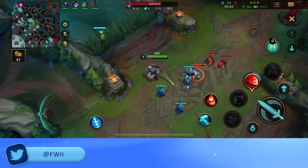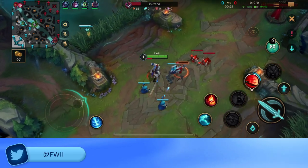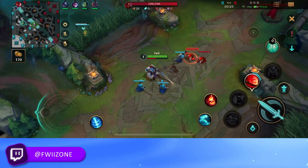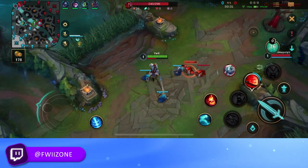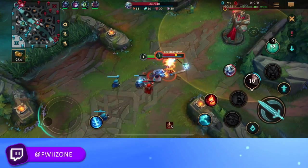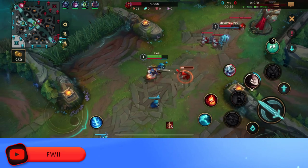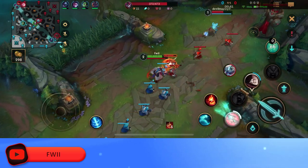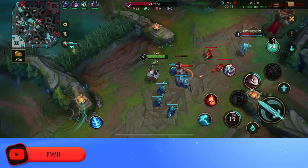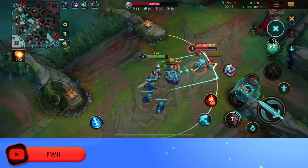Early laning phase, all you're doing is just stacking your fury, which is your red bar underneath your health bar. The more you have, the more crit chance you have as well. So you definitely want to stack your fury before you try for a trade. You can press your Q to pretty much get the HP back — it's like a heal.